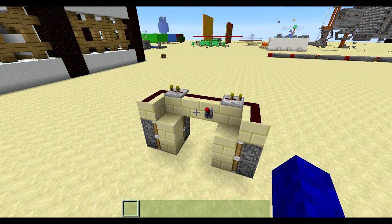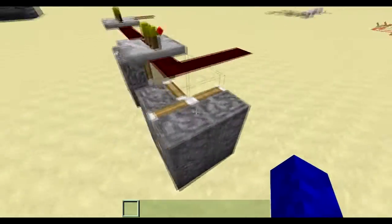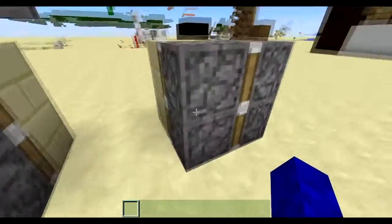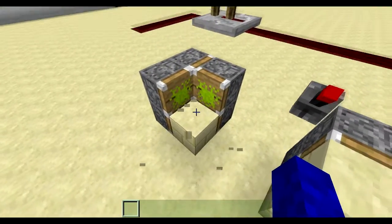If we remove the sandstone the redstone is sitting on, you can see the pistons a lot better. If you don't know, these types of piston doors have 4 pistons facing this way, and then 2 here that have 2 blocks in front of them. Every piston is a sticky piston.